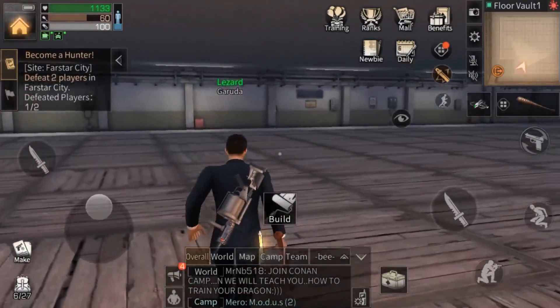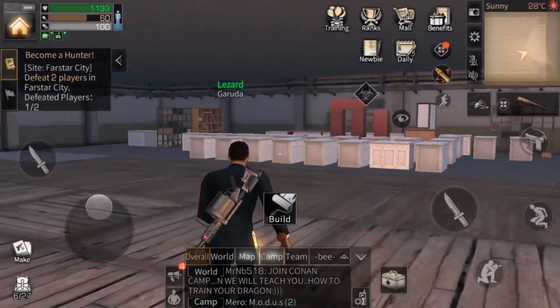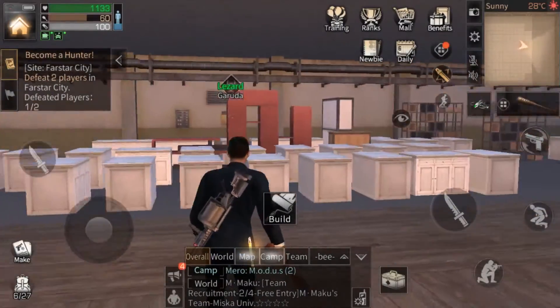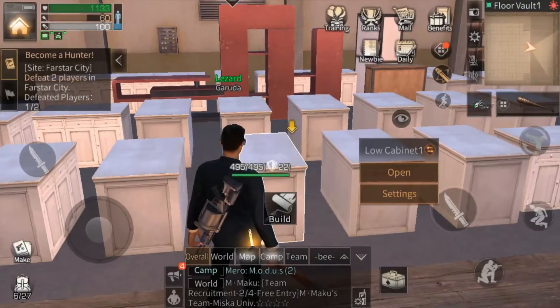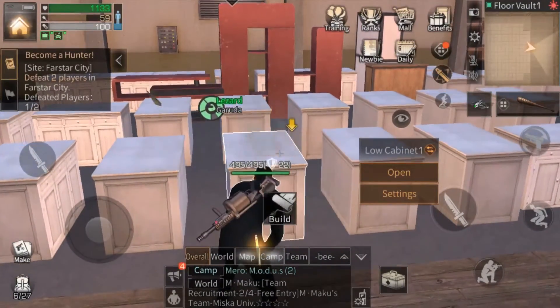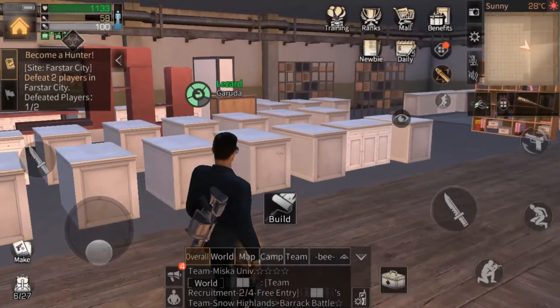The vault upgrade is a significant boost to a survivor's quality of life. As a builder, you can now focus on decorating your mansion without sacrificing any furniture cap scores for storage. These items can now be placed directly in your vault and remain accessible.